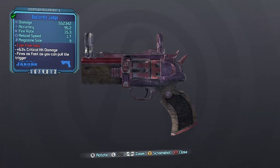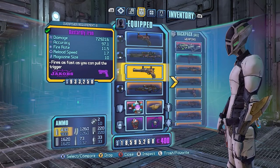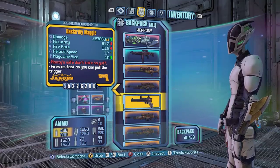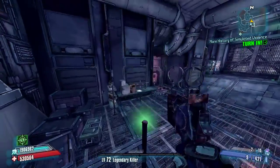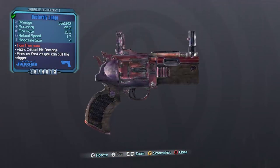I don't want to say Jacobs pistols suck, because the Iron is very fun to use, especially with that citrine skin — if you get it with the citrine skin, it's pretty damn powerful. And obviously the Maggie is very powerful, and the Greed is fun to use. But this particular Jacobs pistol just leaves a lot to be desired. I guess I would go ahead and say that the Judge does kind of suck — it's just not very good.